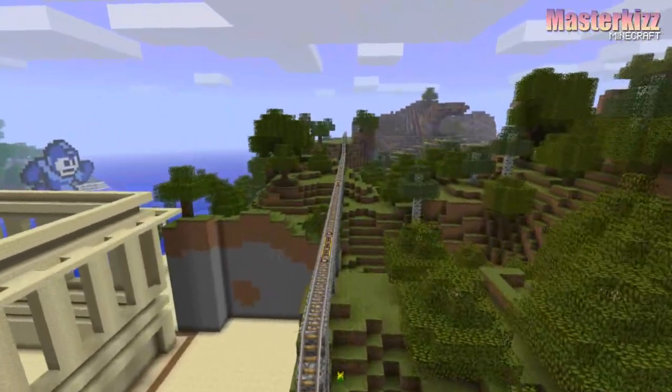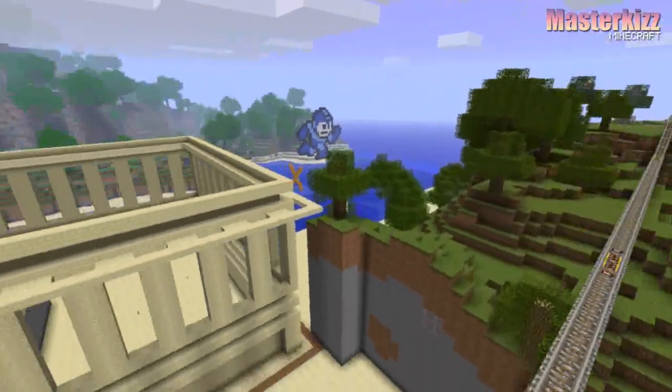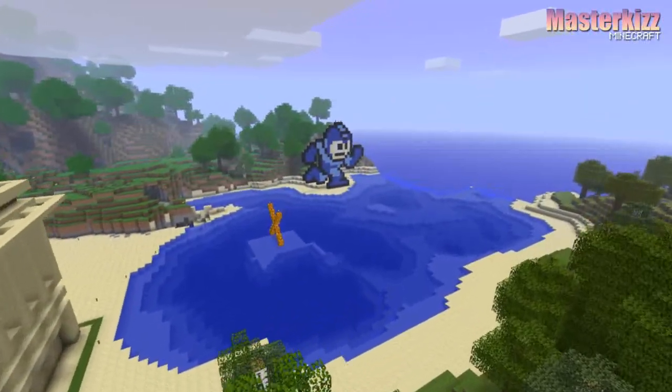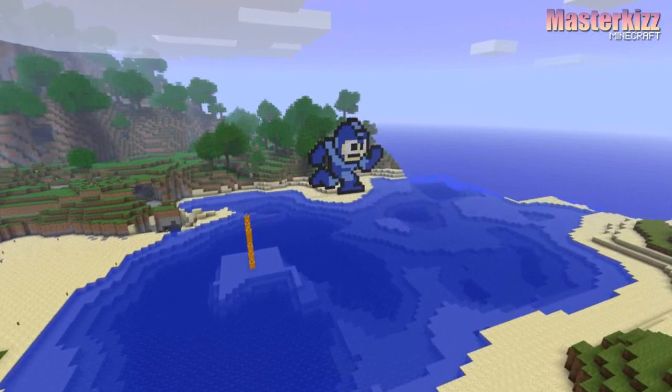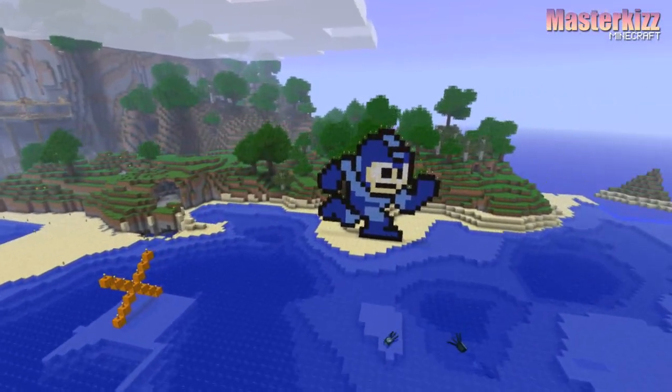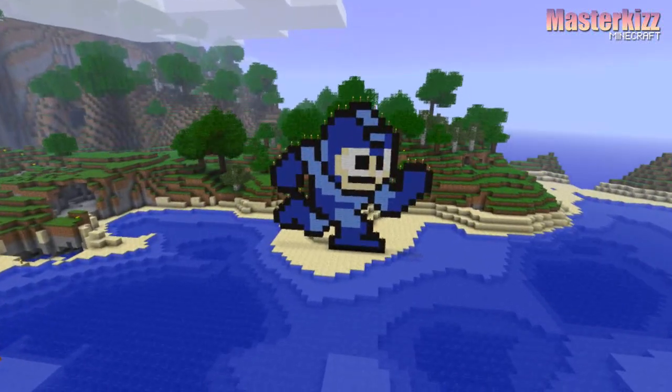I still haven't gone up there — I should go up there and show you Colossus's house one of these videos. Mega Man has been moved over here. I slid him across in MC Edit, the Minecraft editor, which is very good for moving large objects. That's how Mega Man was moved.